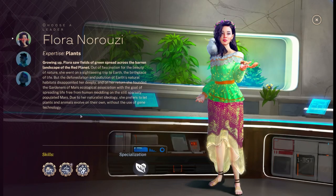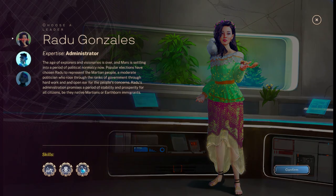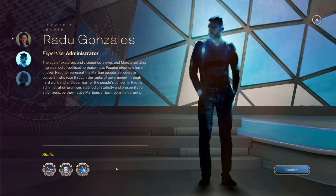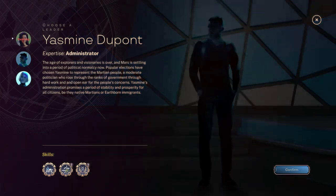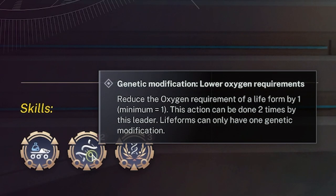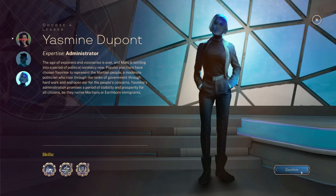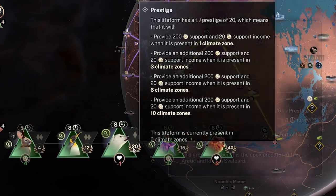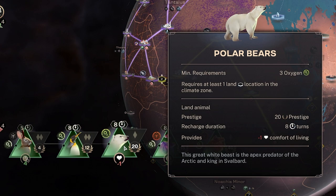We have new leaders taking leadership - why are they grayed out? Do they know we're about to end? We've got about two turns remaining. One of them doesn't have any bonus at all. With Yasmin, I can lower the oxygen requirements. I could actually lower the oxygen for the polar bear requirements and get some polar bears involved.